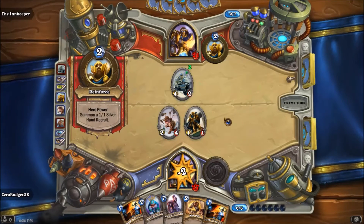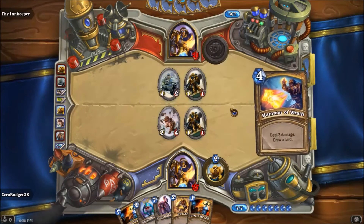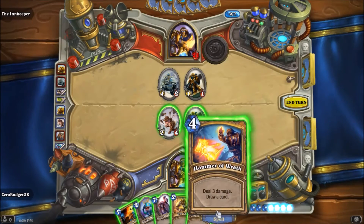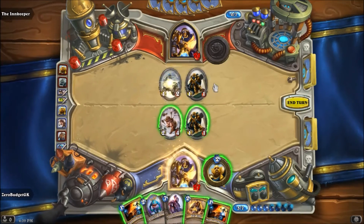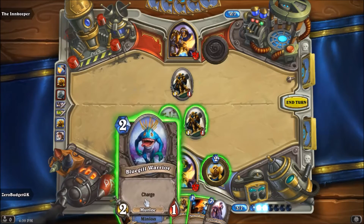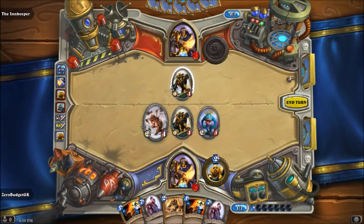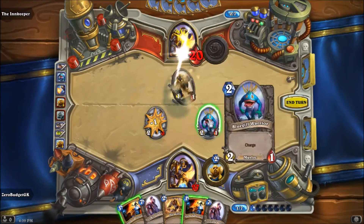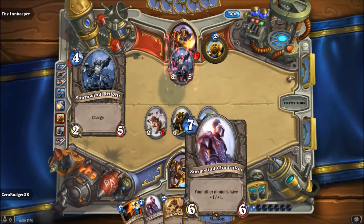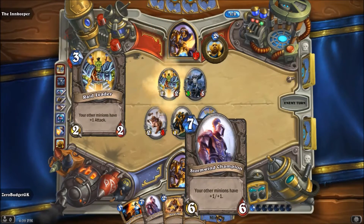He blasts me in the face — that's okay, he gets his own little recruits. I was gonna summon the Stormwind Champion but this changed my mind — let's Hammer of Wrath that guy and draw a card. We got another Stormwind Champion! Put the Bluegill Warrior, pick off this little guy, keep heading to the face. I'm holding onto Hand of Protection for the Stormwind Champions — as soon as I drop it, he's going to want to kill it immediately.